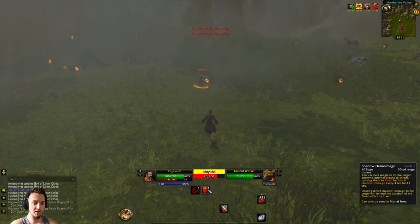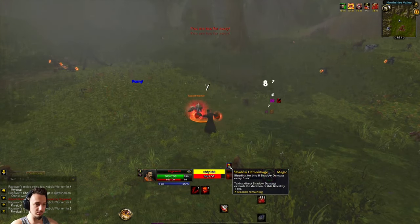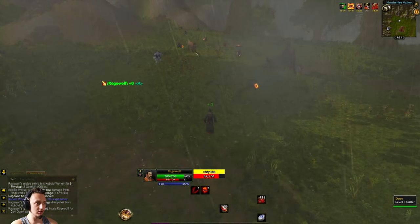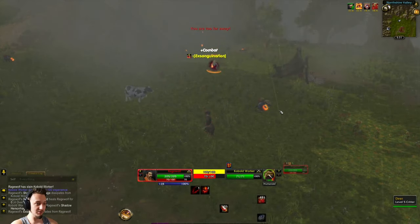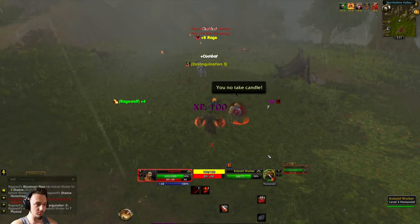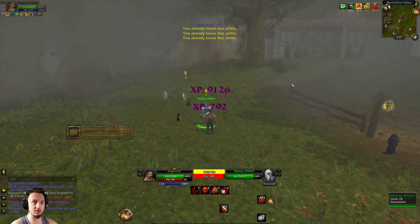The new ability at level four is Shadow Hemorrhage — basically a bleed-curse type thing that does damage over time. When the target takes shadow damage it increases the duration, so you don't have to worry about it falling off when you're fighting a boss; it just keeps building up, which is really nice.